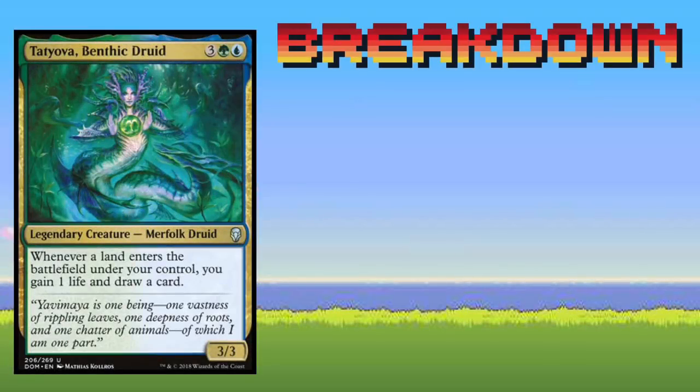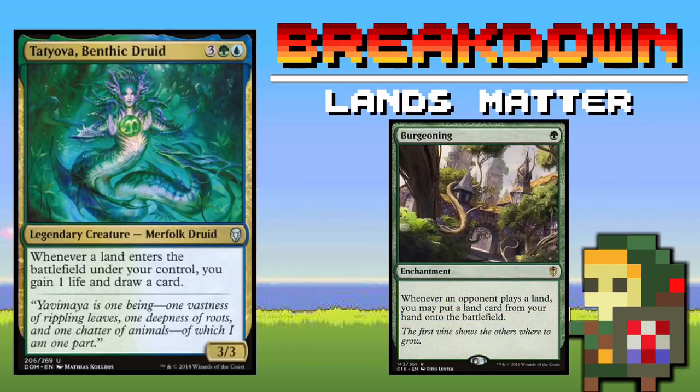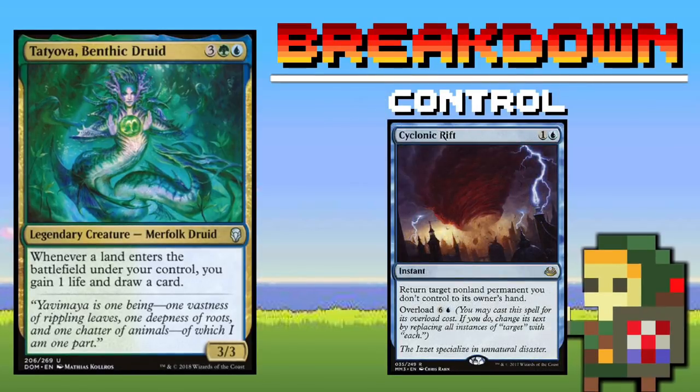Any commander with green in their color identity is going to naturally be pretty good at getting lands on the battlefield. Tatyova incentivizes all the tree-hugging green mages out there to play as many lands as possible. Spells like Kodama's Reach, which on their own are already really good, become even better when they start drawing us cards and gaining us life. That's what I like most about this deck — it has the powerful creatures and ramp of green alongside the brutal control elements of blue.